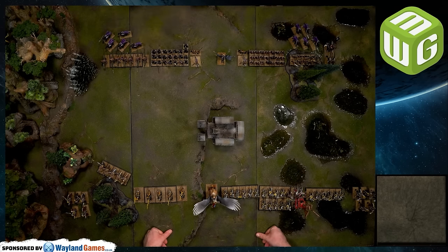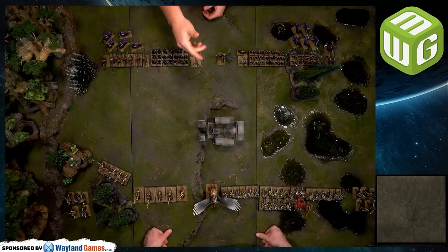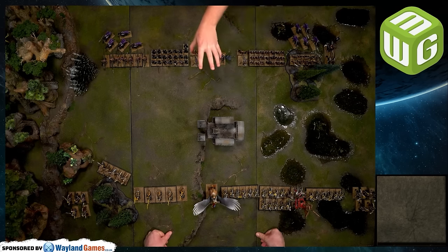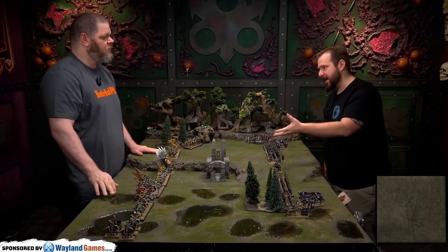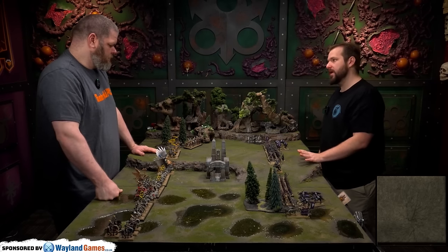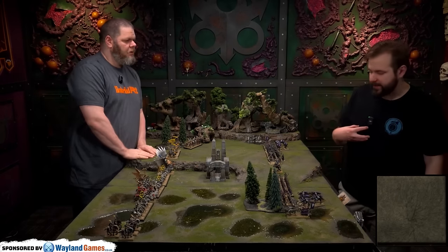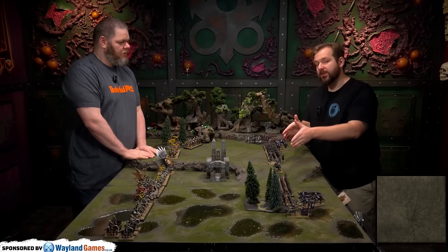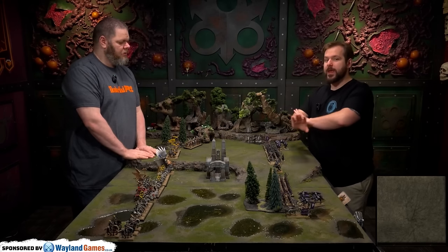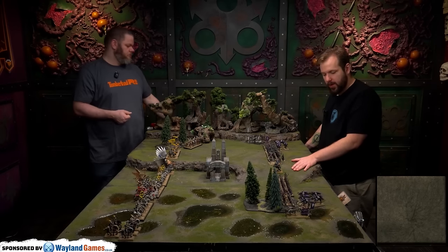For the Empire, the Outriders are vanguarded forward, Pistoliers on both flanks, the general behind the ruins with the Lector of Sigmar ready to beeline toward the wizard, Inner Circle Knights on the right flank, and Demigryphs on the left. Victory goes to whoever scores normal VPs plus 250 extra for holding the Arcane Monolith.